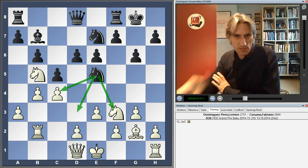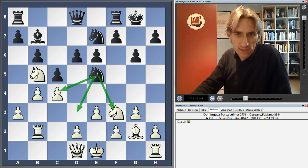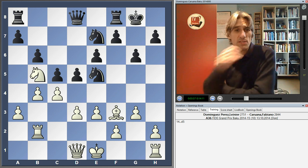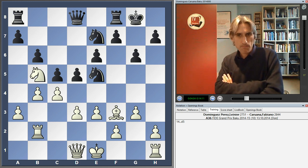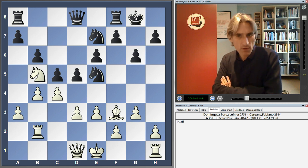Well, obviously there's a pin, so White can't really take that. D3 plugs some gaps. But now Caruana, very sharp-eyed, takes the initiative by giving up his Bishop and then playing D5. And this is a remarkably awkward move to deal with — White has a big choice of moves, but nothing is very satisfactory.